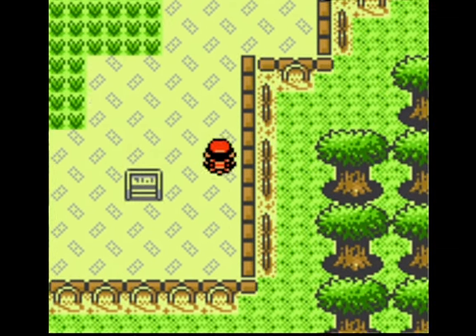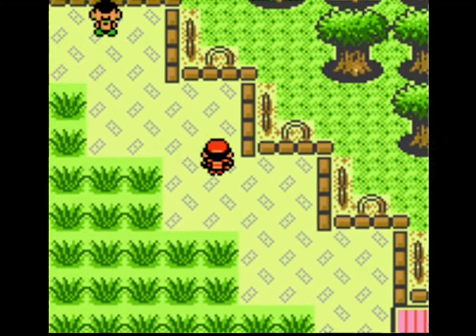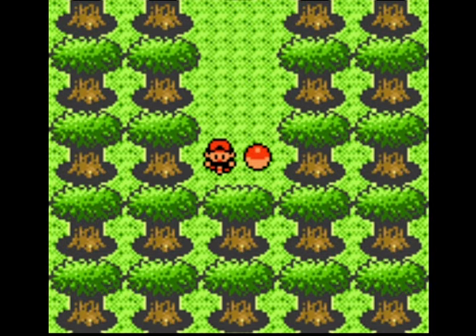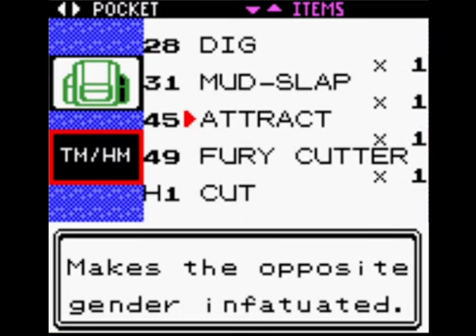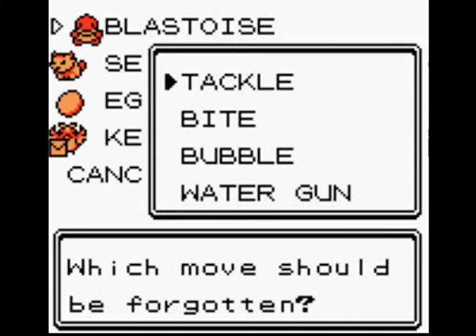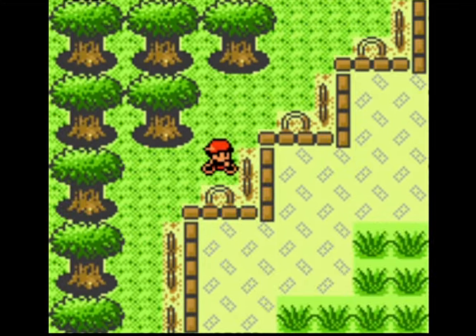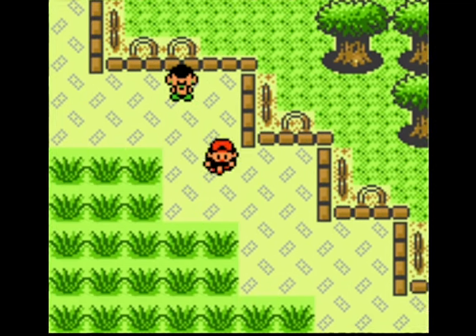Something you can do here: you can go down and grab the TM for Dig. Despite already having a decent moveset, I can get rid of Bubble for Dig. Where Dig will come in handy will be against Morty — he is harder than Whitney.